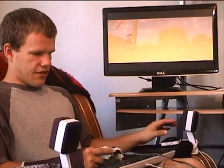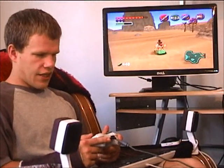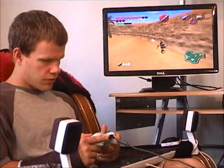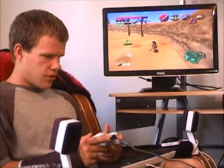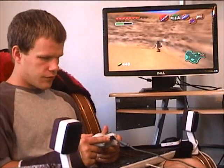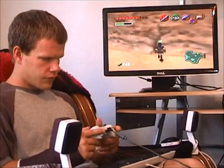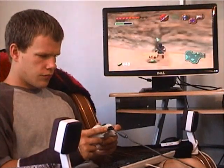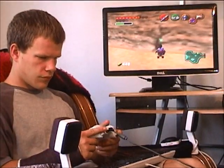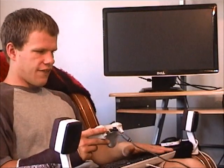We're getting close, and we made it to the Desert Colossus. The first thing I want to do here is find this wall over to my right. I'm looking for a bombable wall along here — there it is. So I need my bombs. I need my fairy's fountain.